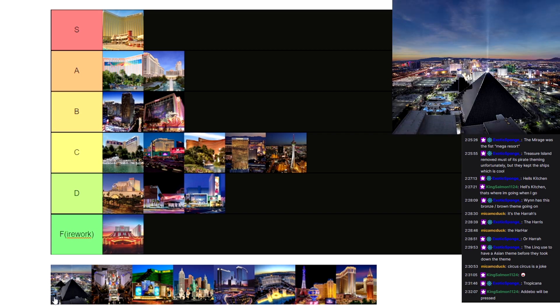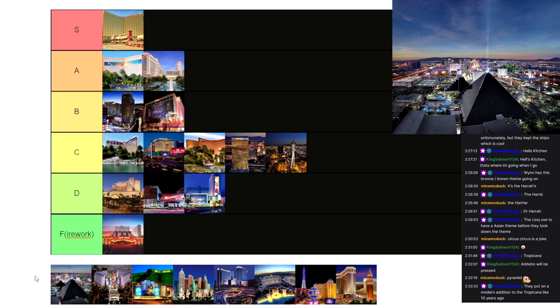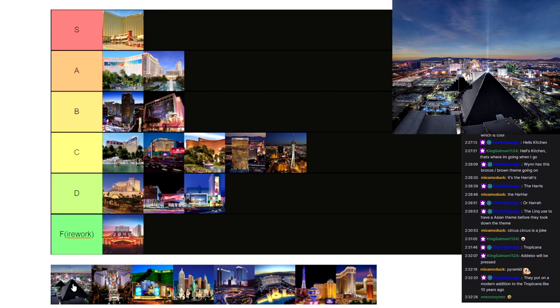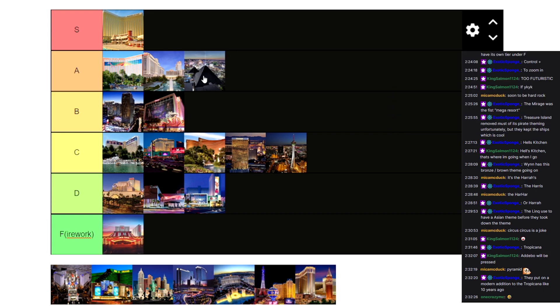We got the Luxor next — pretty iconic. One of the first ones that you think of when you think about Las Vegas. It's got the big old pyramid, it's got the Sphinx, it's got everything you could think of. I think it's an interesting design, but it's probably not the first thing I would think of if I was thinking of building a casino. It's definitely unique though. I will put it at A tier because the design is really interesting and it's also really iconic.